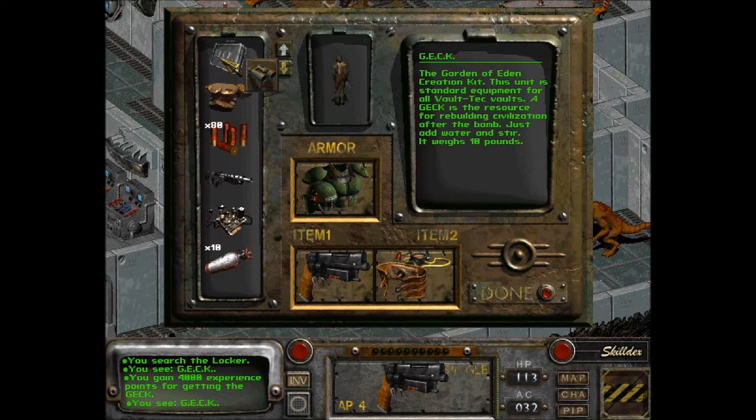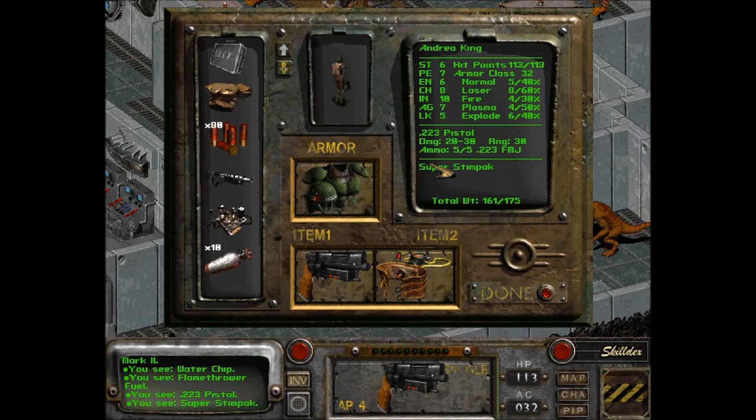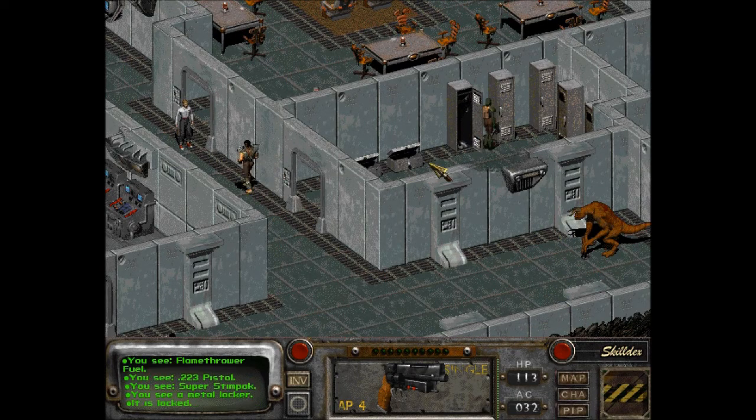The Garden of Eden Creation Kit. This unit is standard equipment for all Vault-Tec vaults. The GECK is the resource for rebuilding civilization after the bomb — just add water and stir. What the hell — how can you add water and make a city? I can't believe we just found it. Of course, now we're gonna have trouble getting out of here, aren't we?